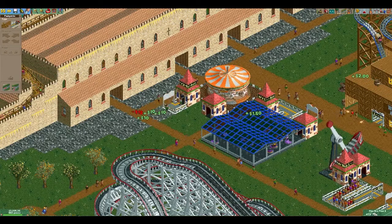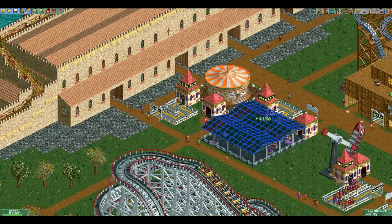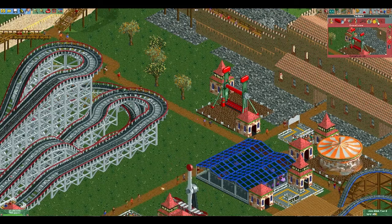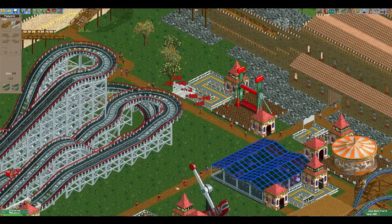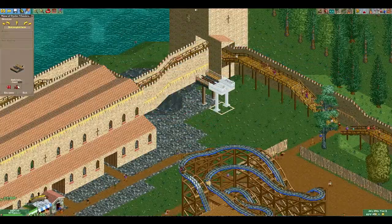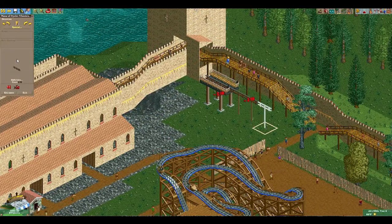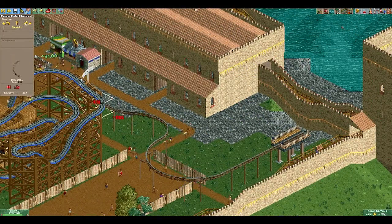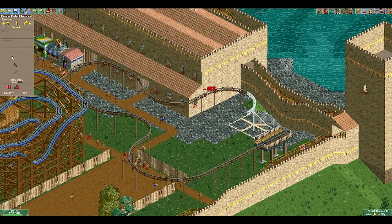I'm having a little trouble with the queue line there, but all done now. Next up is this ride right next to the merry-go-round — it fits very nicely in the space. Some more of these, and then we build this ride. This one's kind of annoying because I had to make it float above the paths as we didn't have much space left, and I also forgot that this one can't go up and down, so that was kind of annoying building it.